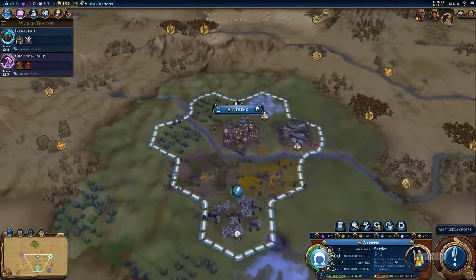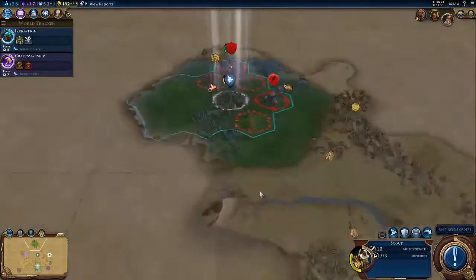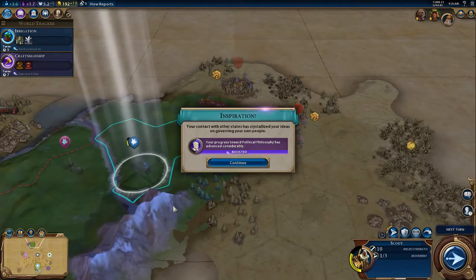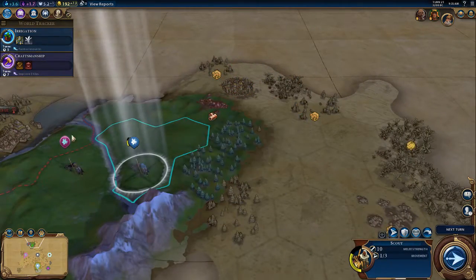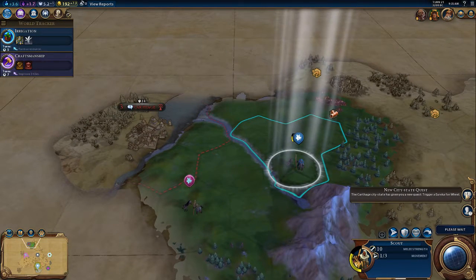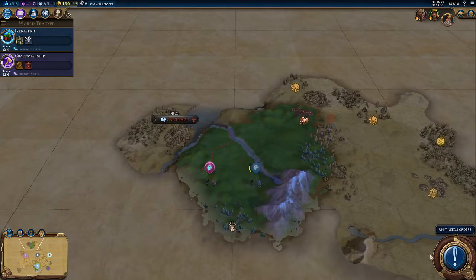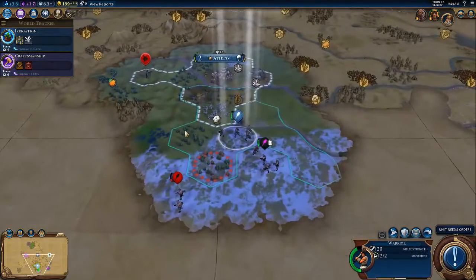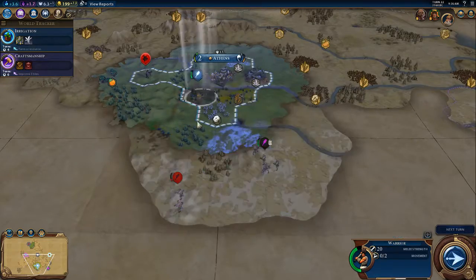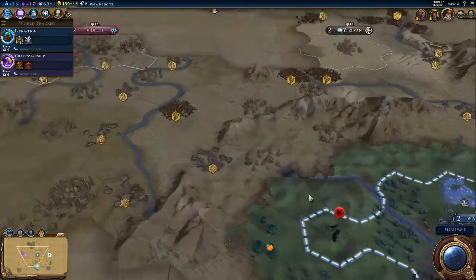That's a lot of production though — I think I'll keep it like that. Political philosophy has been boosted because we have that civic. We'll return back — we will have our settler in five turns.